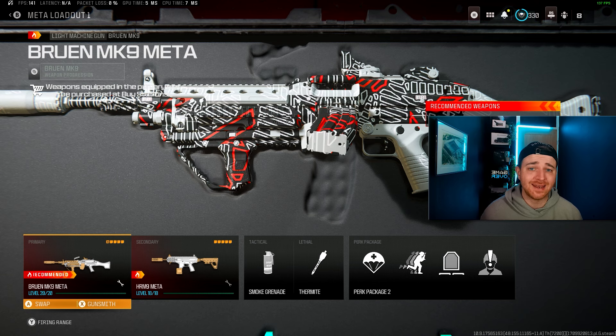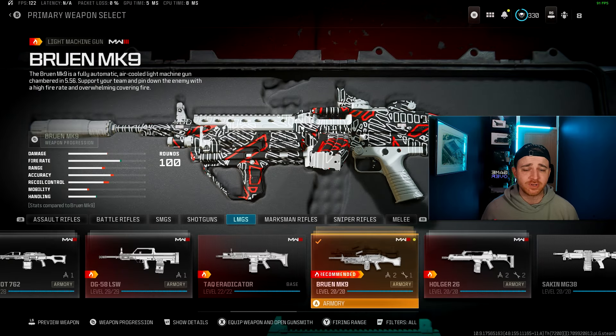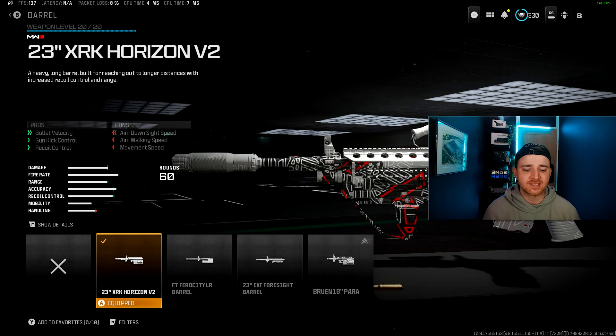Starting off with the Bruin MK9 LMG. This got a big buff to its overall movement, so you don't feel quite as sluggish while you're running around with it. I like to use the Spiritfire Suppressor on this one just to keep you off the radar, and the XRK Horizon barrel for extra bullet velocity and gun kick control.